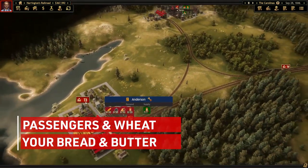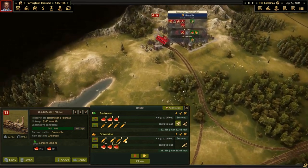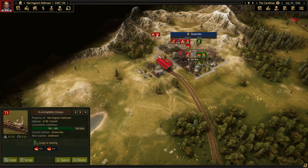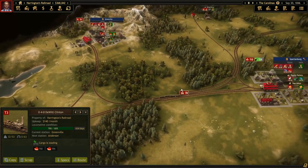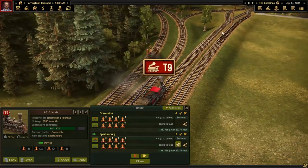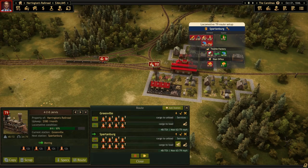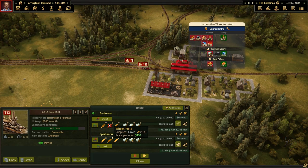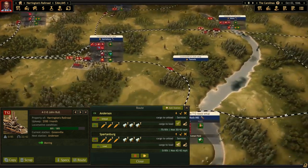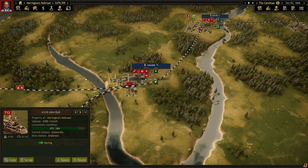When you start each mission, it can be a bit overwhelming to figure out what resources you should start with. Taking a strategy from my time back in Sid Meier's Railroads, the quickest way to get off your feet is by starting with passengers and wheat. Passengers are free to load, essentially for real estate, and food is super cheap compared to how much you can sell it for. So take a look around you, see if you can easily access these resources and get to setting up these tracks to start bringing in the dough.